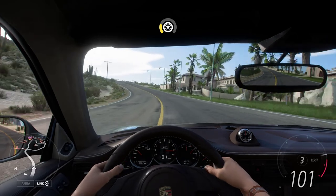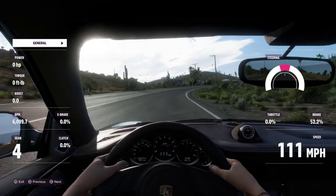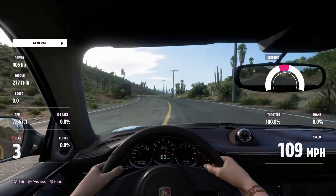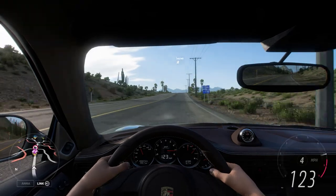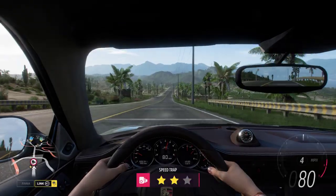Definitely like brownish interior. 408 peak horsepower. Around 300 pound-feet of torque — probably 309 peak, and like foreground.